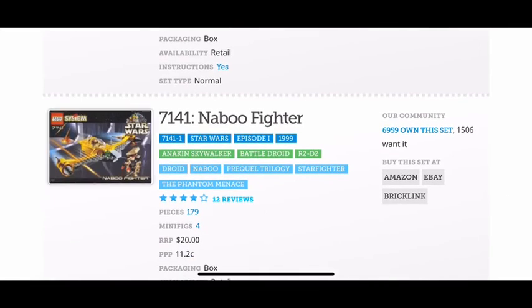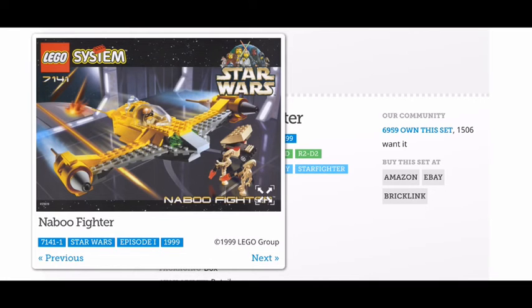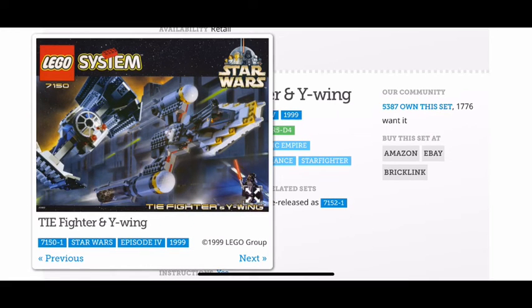Next up we have the Naboo Fighter. This is pretty much the only 1999 set I have and I really like it, except for those stick pieces on the very back of the fighter and on the wings — every time I hit them with something they break right off. You get Anakin and you get R2-D2, so this has to be a 10 out of 10, even with those pieces falling off.